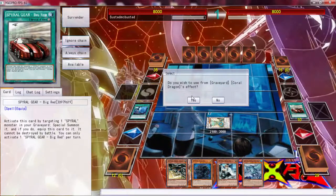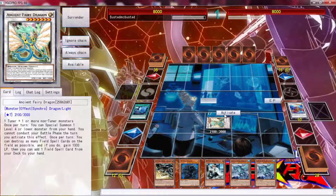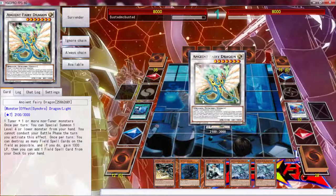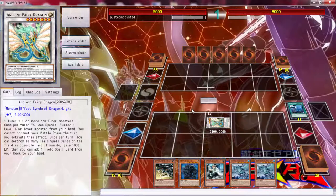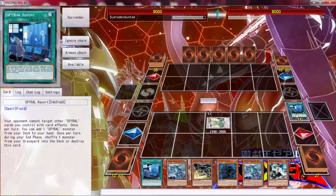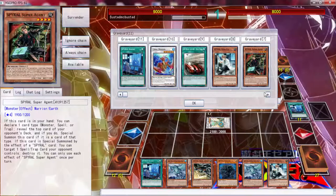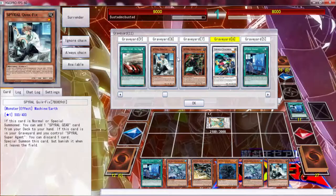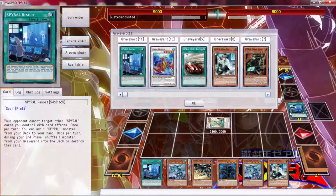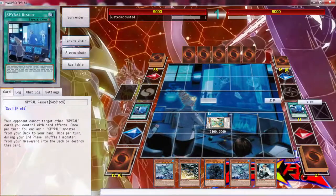I messed up very badly. I was supposed to — actually, you know what, we can still redeem ourselves. We're going to destroy the field card and get the third one out, add the Resort to hand. I was supposed to Special Summon and use as many Quick Fixes as I could while the Agent was on the field. We're going to have to deviate from that plan.